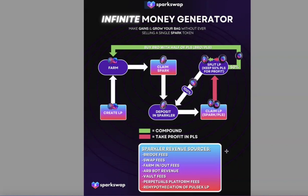Let's go over the Infinite Money Generator strategy. You're going to start by creating your BRO/PLS LP — which you've already done by following the first video — and depositing it into the BRO/PLS LP farm. In that farm you're earning Spark as your rewards. You'll harvest and claim that Spark, deposit it into Sparkler, and in Sparkler you'll earn Spark/PLS LP. You'll claim that LP and break it by removing the liquidity.